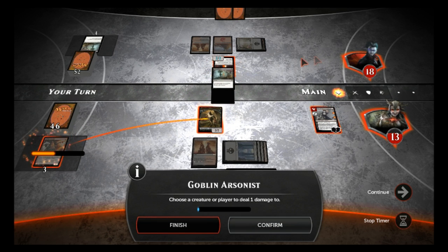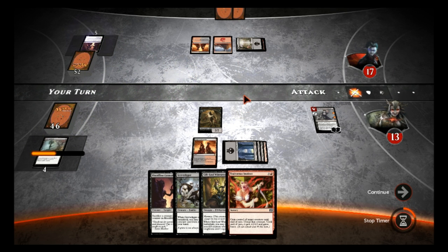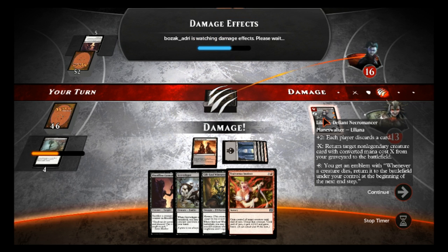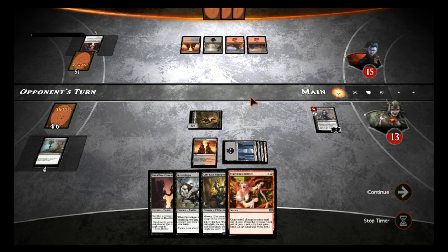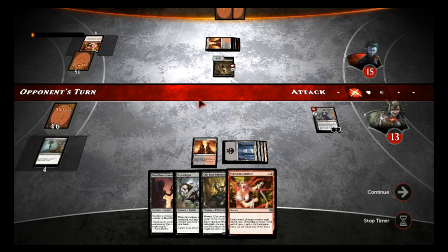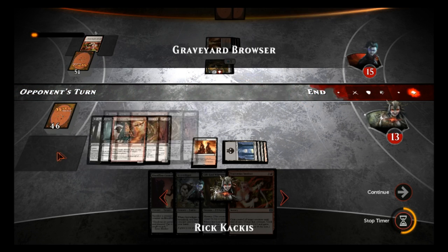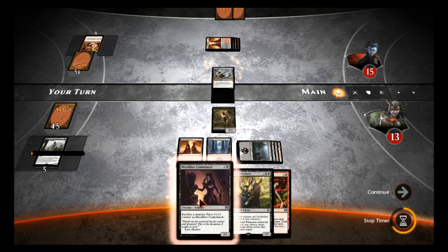We sacrifice this guy and deal a damage to him — that's a pretty good combo. I'm going to err on the side that he's not playing anything with haste, so I'll attack with the Zombie. That might be a little risky, leaving Liliana open to get killed. He plays his fifth land — Traitorous Instinct! That's what I should have been watching out for. He kills our guy with our own Zombie. Does Liliana get exiled? Wait — oh, she goes to the graveyard. Okay, so we're still in great shape.